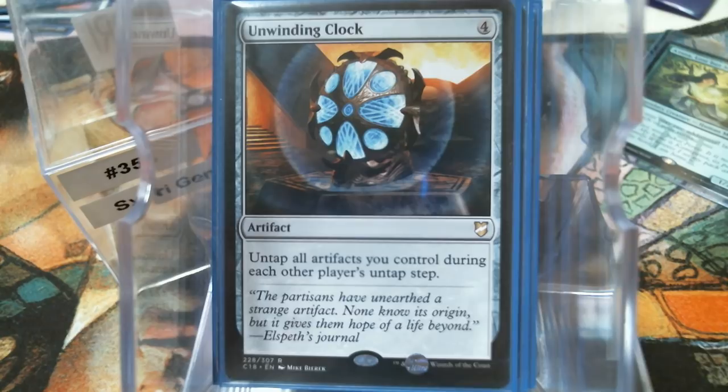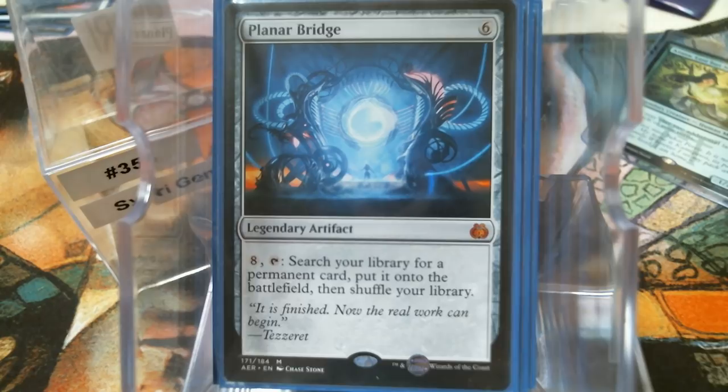I've got a couple of things like Planar Bridge — we can just tutor something out to the board. If we draw the Bridge, the first card we're going to get is the Forge, unless we absolutely need to put somebody at 10. That is a beautiful instant-speed play: if you see player B attacking player C for 12 or 13 points of damage and you've got your Sphinx in the deck and your Bridge online, that's the player-killer activation right there. Eight mana: search up your Sphinx, pop it into play, set the defending player at 10, and then the attack goes through.